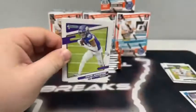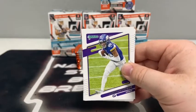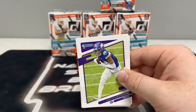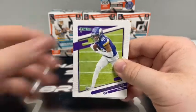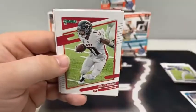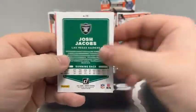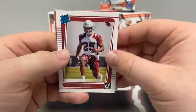And a rated rookie of Kelvin Joseph for the Dallas Cowboys. Pack two: Justin Jefferson, Debo Samuel for the 49ers, Julio Jones, Philip Rivers for the Chargers, Ryan Fitzpatrick, Ben Roethlisberger for Pittsburgh, Josh Jacobs on the red foil press proof for the Raiders, and a rated rookie of Zaven Collins for the Arizona Cardinals.